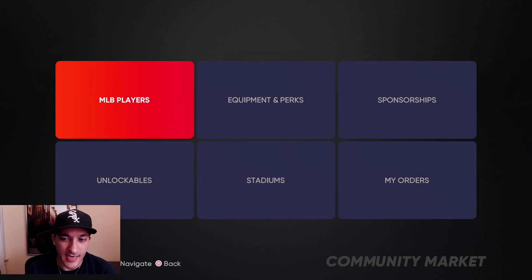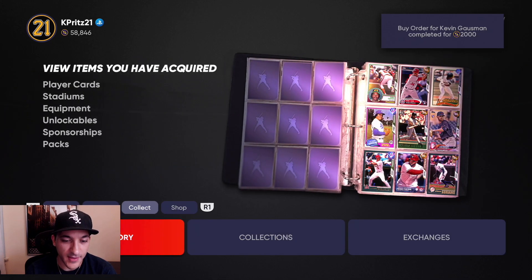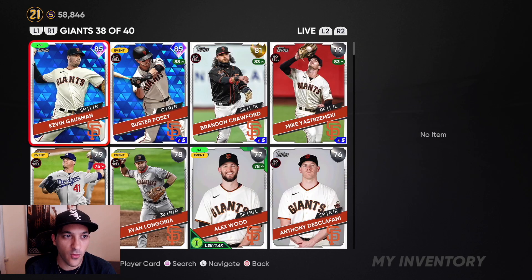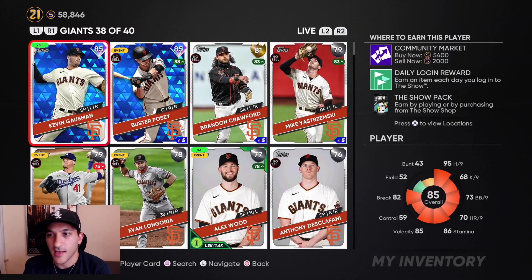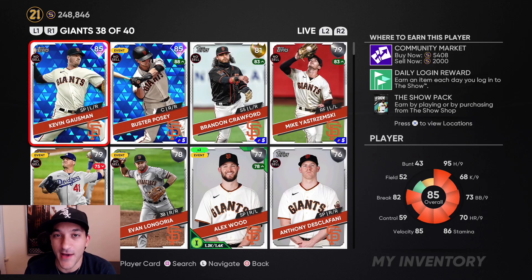Award Series Keiko at 11,200 — we'll probably pick up some more. We've got 58K stubs to spend. Quick selling those Kevin Gaussmans — we got 38 of them. His buy-now is 5,400 so no reason to sell at that price right now. We got all 38 Gaussmans — 38 times 2,000 means we spent 76K on these cards, and that 76K is going to turn into 190,000. That was a nice last-minute investment.